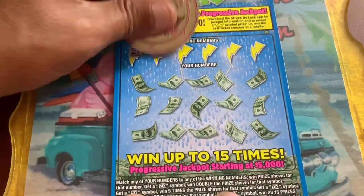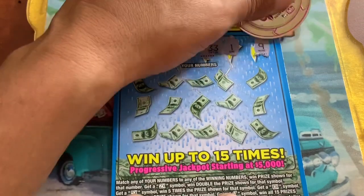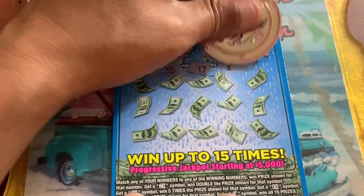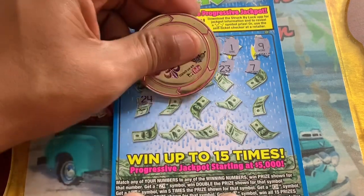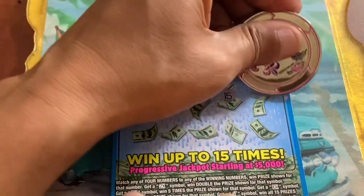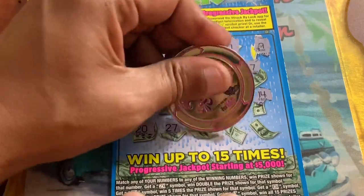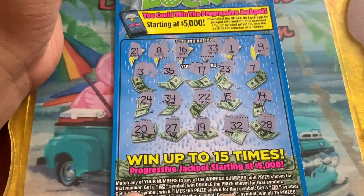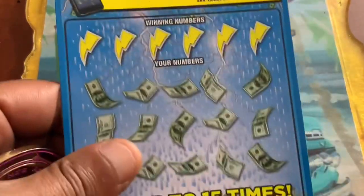On ticket 33 we got 21, 8, 16, 33, 1, and 9. Let's find it — a 3, 35, 17, 23, 3, 7, and 24. Then 34, 22, 15, 14. Final row: 20, 27, 19, 32, 28. This ticket was a bust — scan it anyway. Ticket 34 coming in right after.